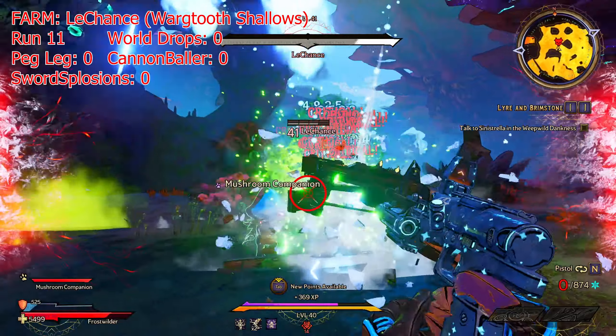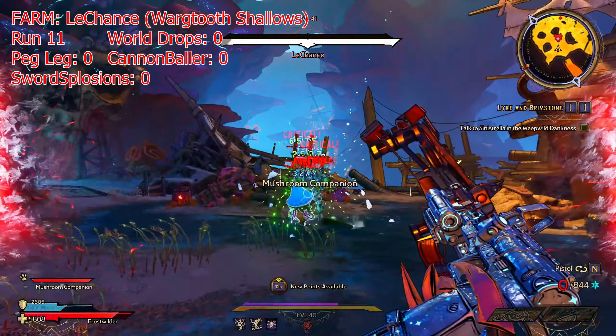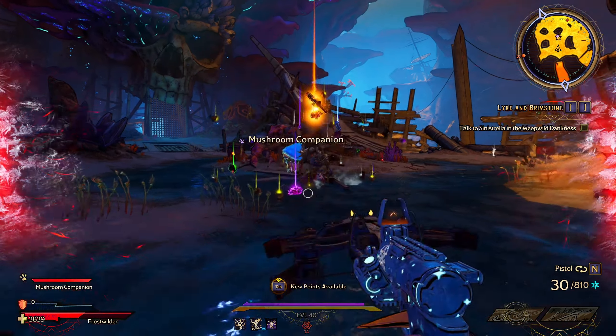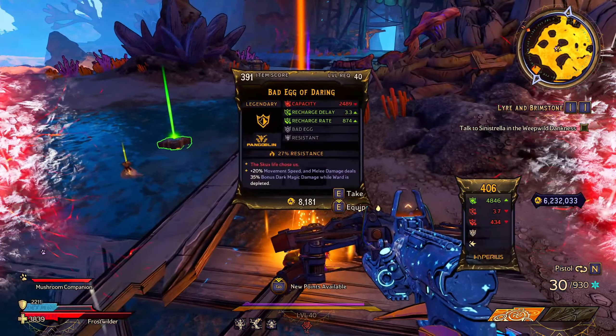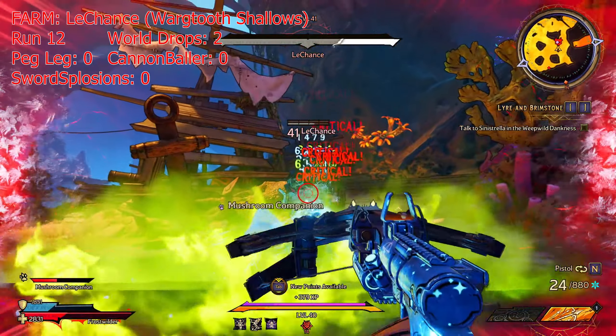We didn't actually receive our first and second legendary drop until the 11th kill of Lachance. I do want to quickly mention that I don't have the max loot luck you can get in the game — it is good but not the best, so keep that in mind as higher loot luck means legendaries will drop more easily. But we did manage to get ourselves a Quad Bow and a Bad Egg from this run, so not entirely bad.